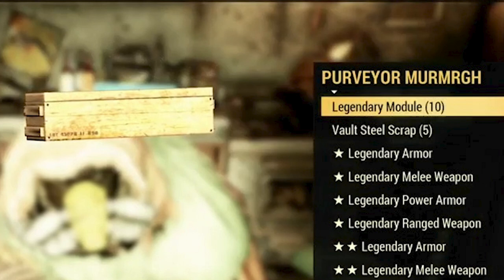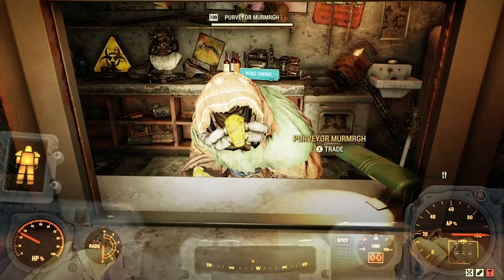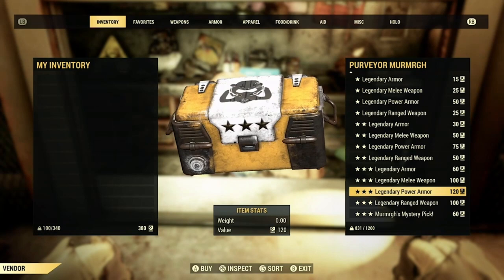Legendary modules have been in the game for some time, but just in case you're not sure how to get them, all you need to do is visit our favorite lottery representative, the Purveyor. If you're not familiar with the Purveyor, she's the wasteland's local RNG god representative. So yes, this does mean you'll need scrip to collect modules. Each module will cost you around 50 scrip — not too bad, but she is still robbing us blind.